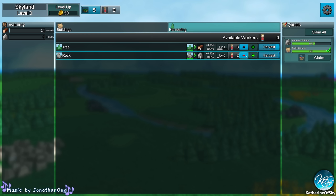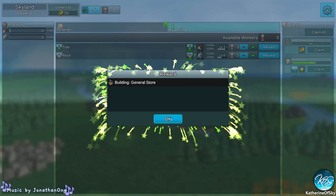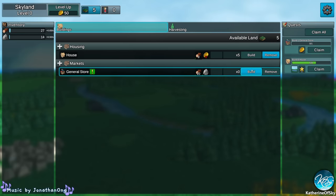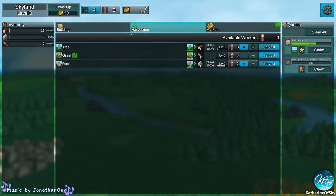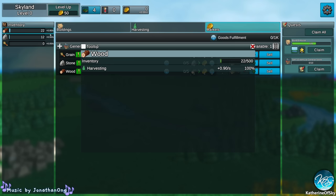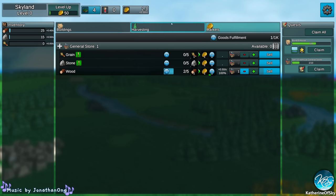You adjust plus and minus because you might want to change things around. So it's very much more interactive than most idle games — you need different things to build different things. Now we've got the general store, which is kind of great. The general store allows us to sell stuff, and that's going to get us some gold. We get grain as well. Can we build another house yet? Not yet. We have to sell stuff. We got a lot of wood — let's sell the wood. We're now generating gold!